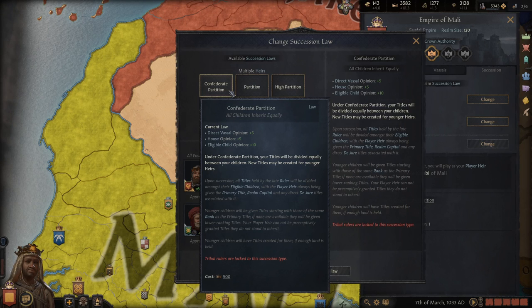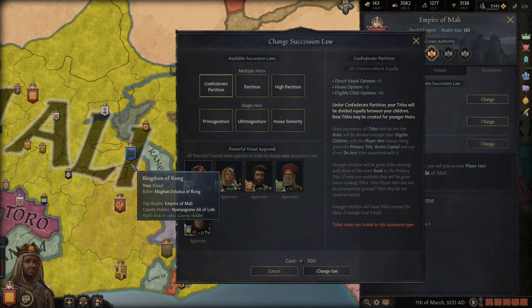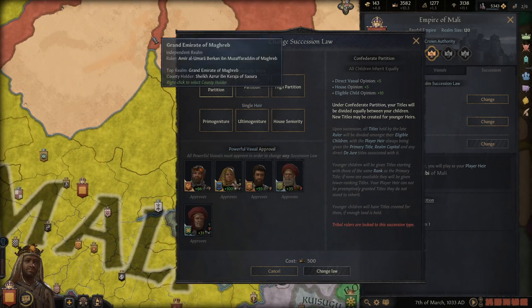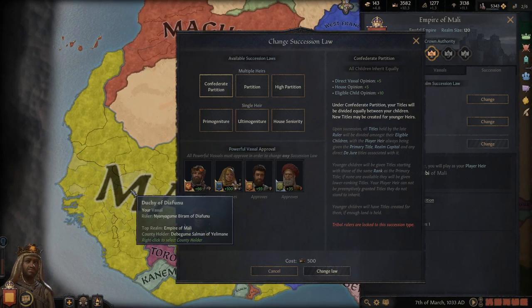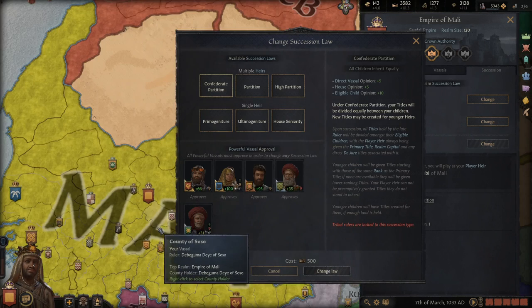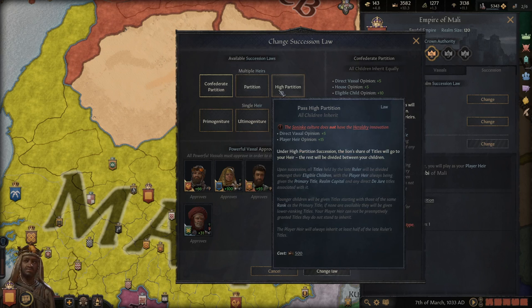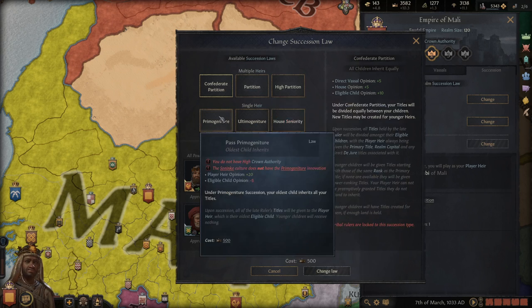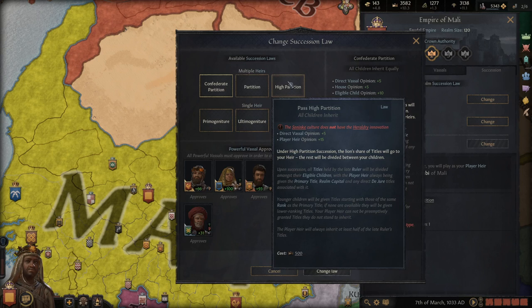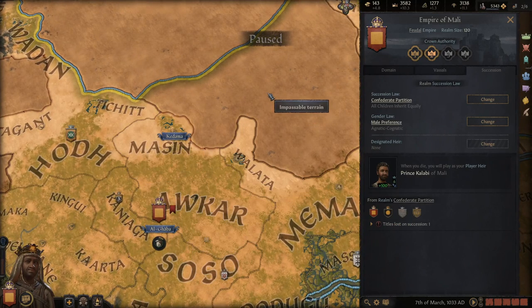If you're a tribal ruler with a kingdom and you die, your realm will largely be split. If you have the ability to create another kingdom, your heirs will get one too. I had to reconquer the kingdom of Mali-Jenne three or four times before I managed to form an empire. Once you're an empire, when your ruler dies your heir keeps the empire — it doesn't split empires, but it does split kingdoms. Try to slowly move toward high partition if you're stuck unable to get to primogeniture; it at least gives the lion's share to your heir.